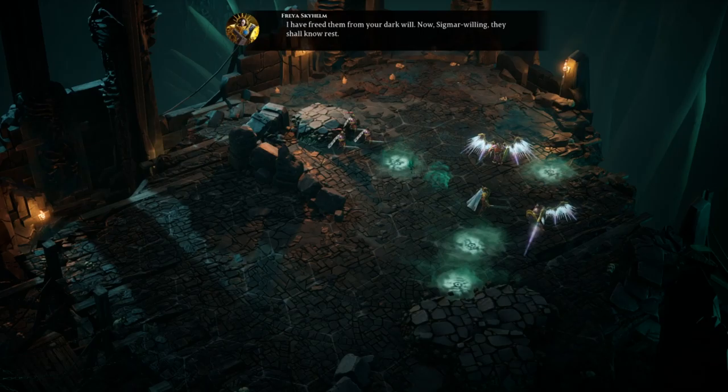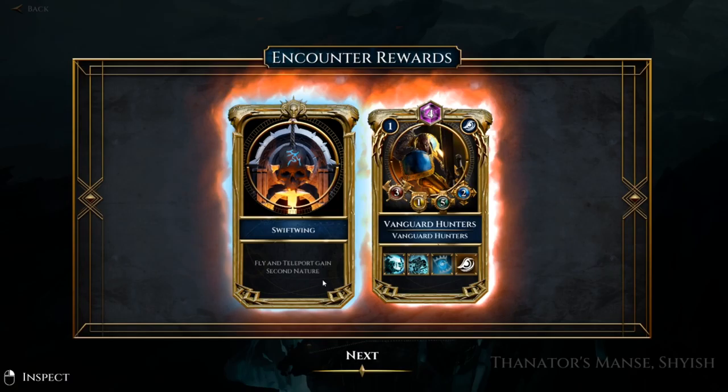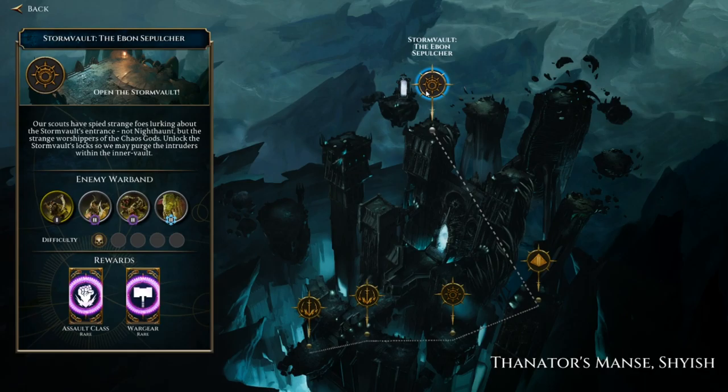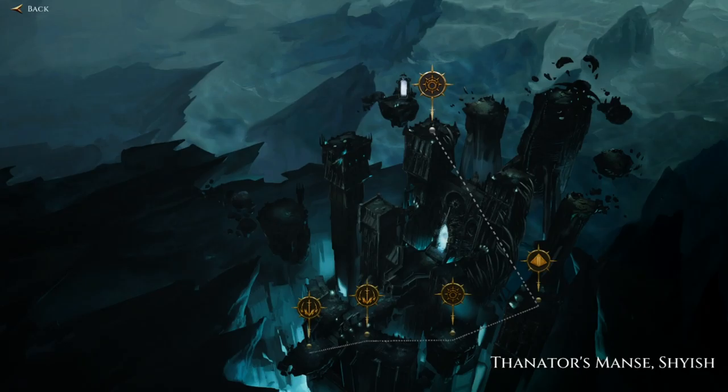Sigmar willing, they shall rest. We did lose a unit of Castigators, but we have a miracle available to bring them back. We got a fly and teleport card, another unit of Vanguard Hunters, a common Sigmarite War Blade, and a decent amount of EXP for some units. Now we have opened the Storm Vault, the Ebon Sepulchre, and it looks like we're actually going up against the Maggotkin for the first time in a one-star difficulty mission. I think that's a bit of a no-brainer, but we will do that in the next episode. Thank you for watching episode two of my Stormground playthrough — I hope you've enjoyed it as much as I have. If you have, please hit that thumbs up button and leave any feedback in the comments below. Good night.